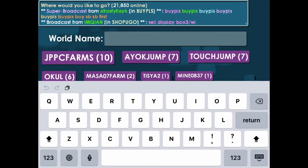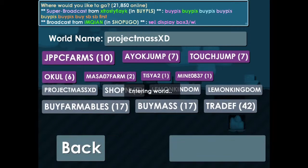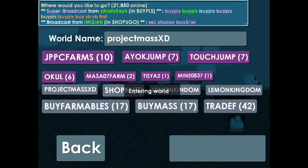So first you want to do is to create your new world. Just name it whatever you want because it's your world. So I made mine. The name is Project Mass XD. Doesn't look like a good name.